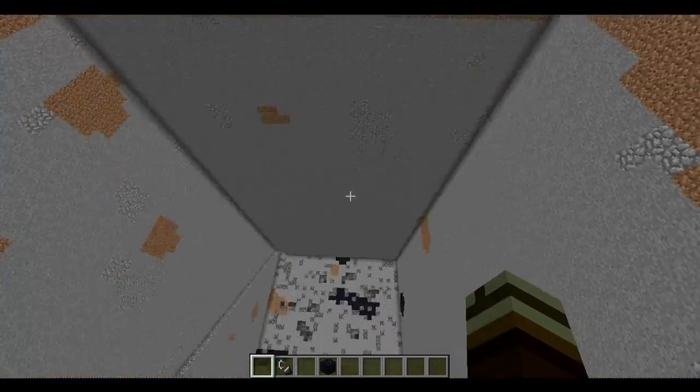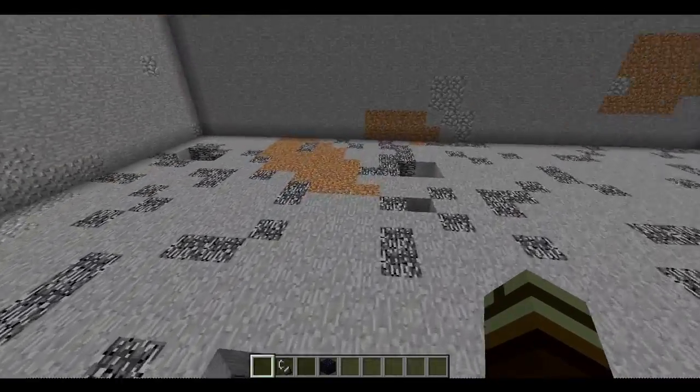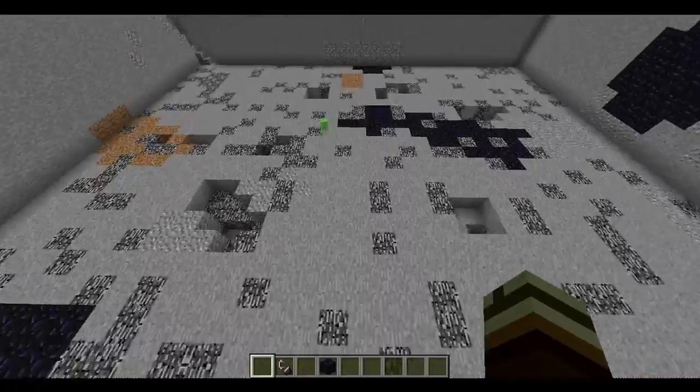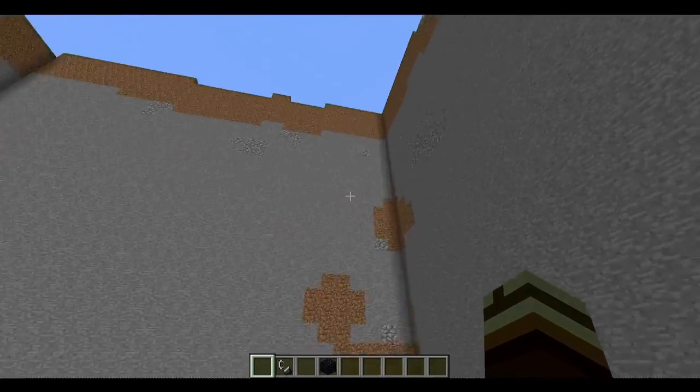So I dug it all out by hand in like two or three days — I really was on that grind. Then I placed all the coal ore I had down here, and there was about one and a half layers, which was really a lot, and I fortuned that up.